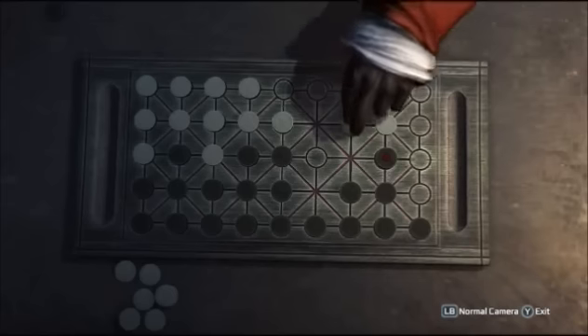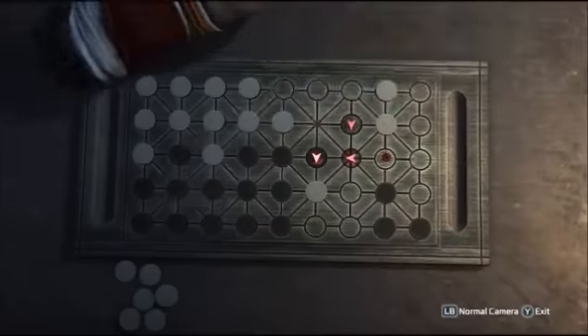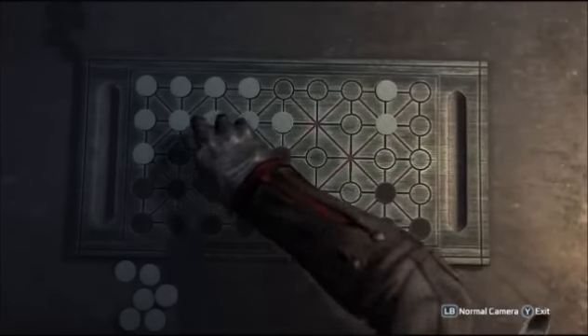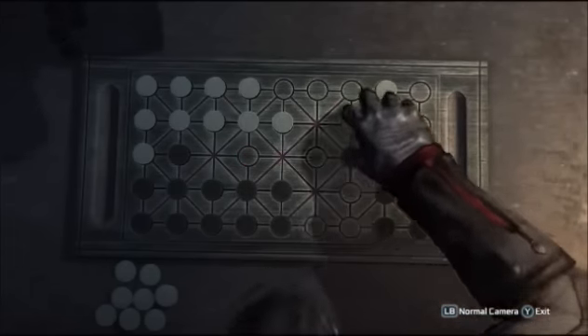Once you play, it doesn't matter how much you bet to get the achievement, so just bet as much or as little as you like. I generally like to go second as this allows me to take more pieces, as you can see here in my game. If you want, you can do exactly every move that I do, but you have to be careful because sometimes the computer won't do exactly as he does in my game.